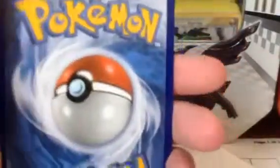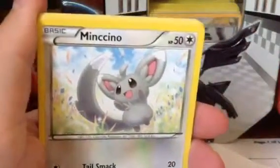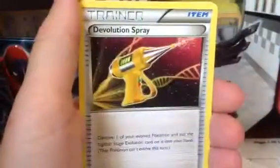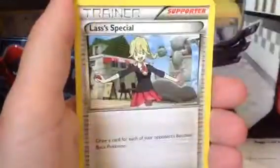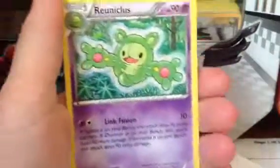I'm going to start with the Delphox booster pack. Put the code card aside and move the holo and reverse out to the back of the pack. The pack starts off with Snubbull, Minccino, Bronzor, Larvitar, Burmy, Devolution Spray, Omanyte. Lass is the special card, Duosion is the reverse holo, and the uncommon rare is a Rayquaza EX non-holo.